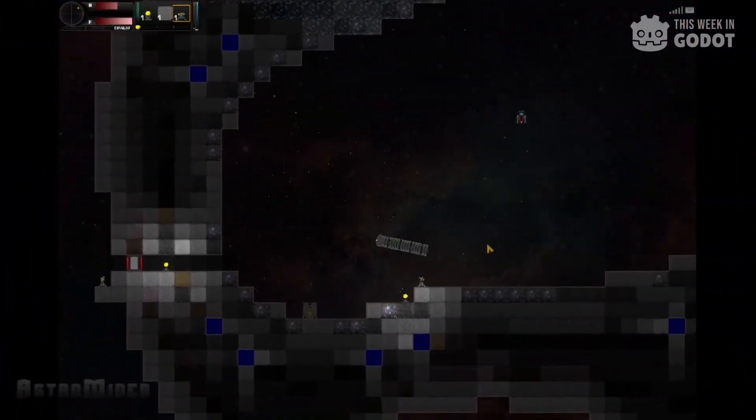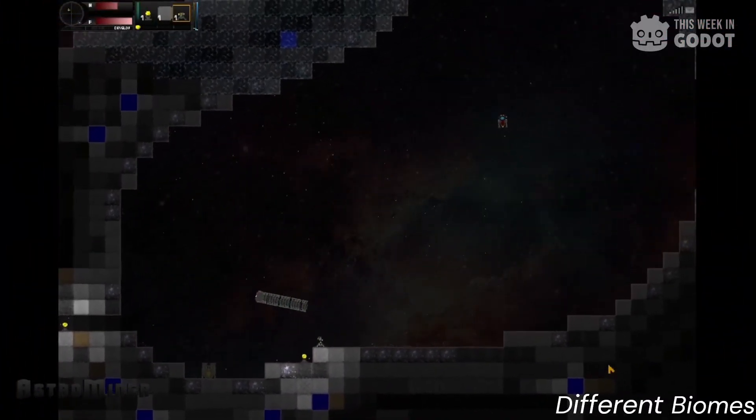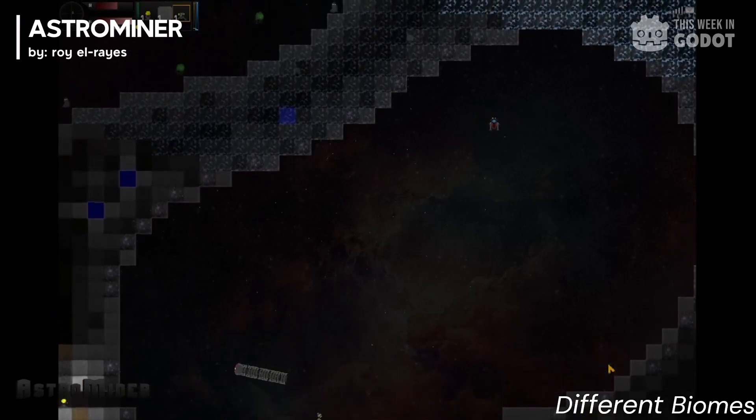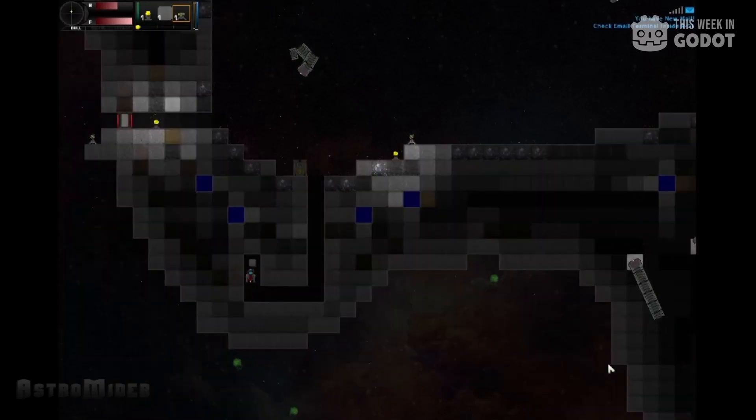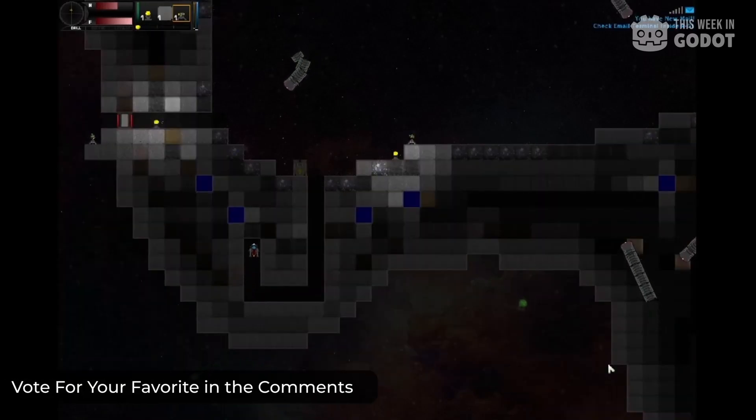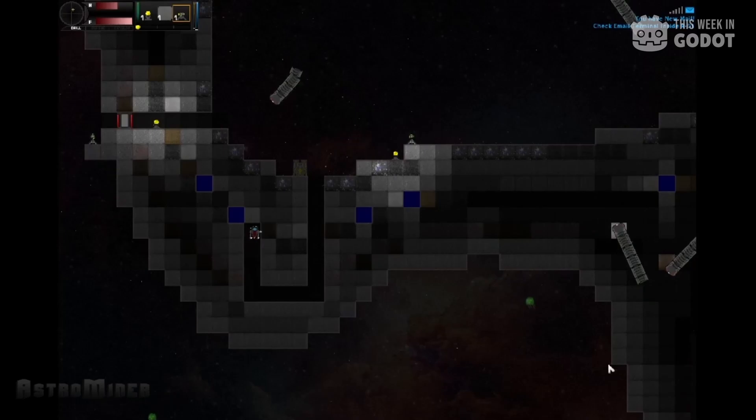Number two: embark on an epic space adventure in Astro Miner, where you must build a base, overcome challenges, and construct a spaceship from the asteroid belt. You take control of a brave robot that has been stranded in an asteroid after a crash landing.